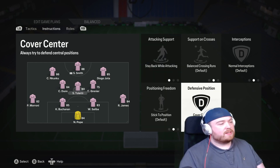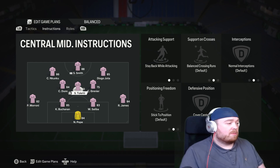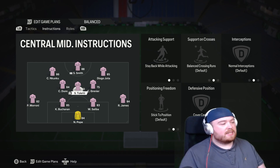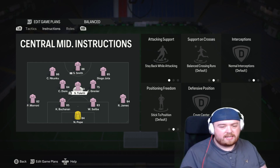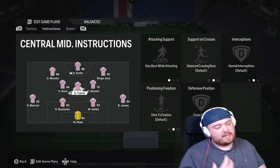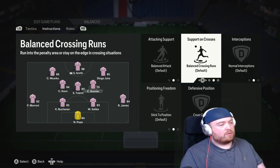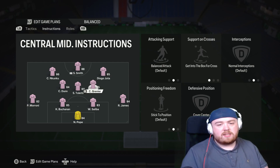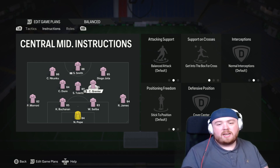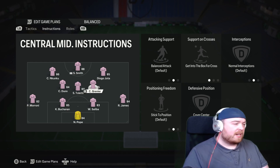I do have my central midfielder on stay back while attacking and cover centre. This player generally ends up being your more defensive midfielder — someone that basically helps protect your back line and your two centre backs, making it as easy as possible to defend. I like to have a defender that is almost like a rock between your centre backs. The other two centre mids are on cover centre and get into the box or cross. I don't feel like they need to mark the wider areas because I have the full backs, and I want them to make runs in the box for back post crosses, cut backs, things like that — overloading my opponents.